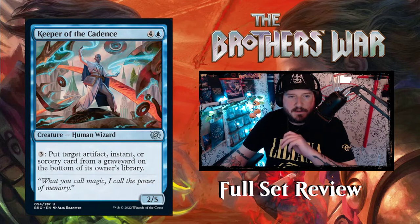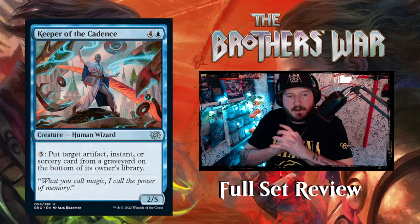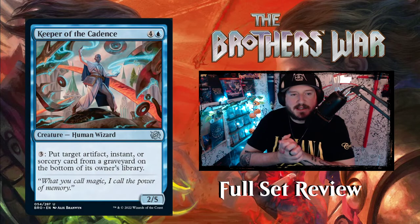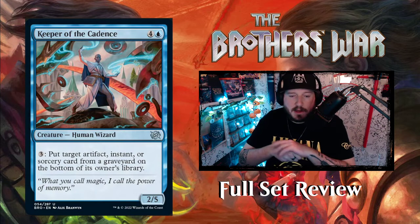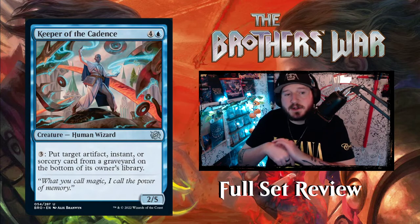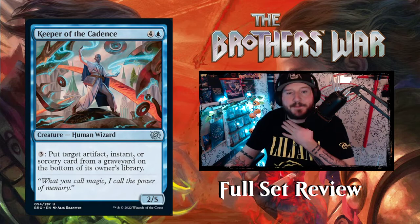Keeper of the Cadence — four and a blue for a two-five human wizard creature. It has an activated ability: three mana, put target artifact, instant, or sorcery card from a graveyard onto the bottom of its owner's library. So Keeper of Cadence controls the game — when someone playing white, black, or green goes to return a card from their graveyard, you can instead put that card on the bottom of their library so they cannot target it and bring it back. That's pretty cool.